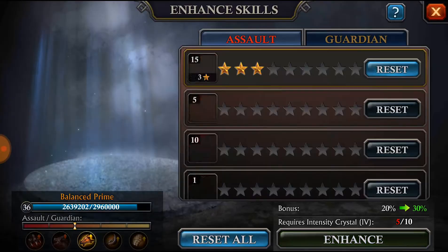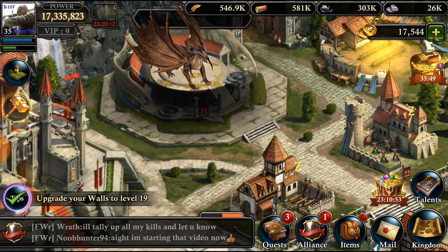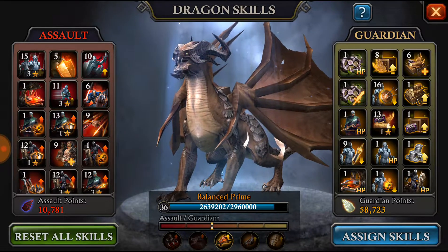This is a defense I had that we lost, and you can see it gave me just under 3,000 guardian power. I haven't attacked anyone recently. And then if you attack, it gives you some of the assault points.